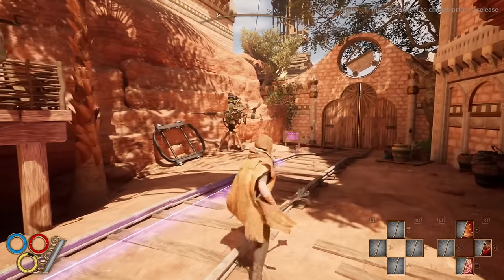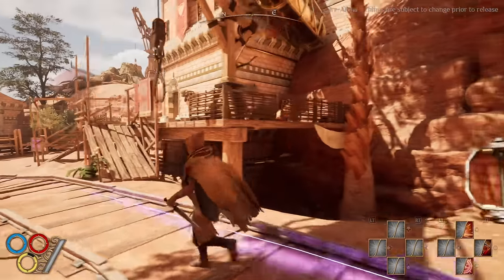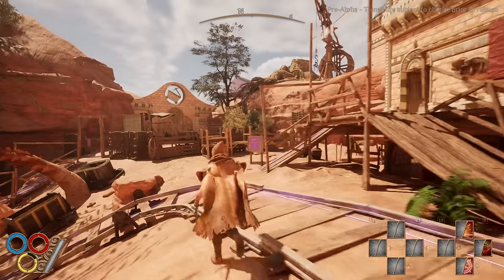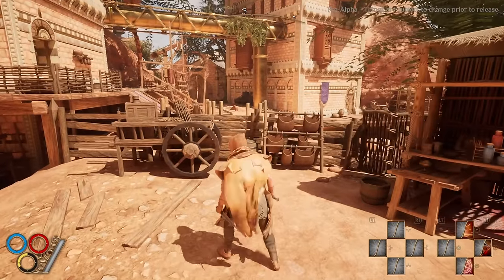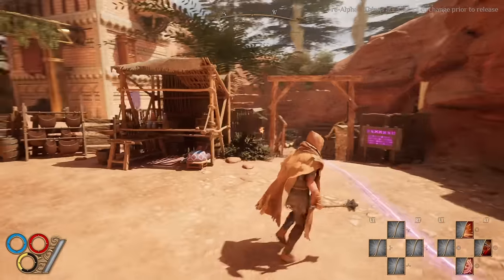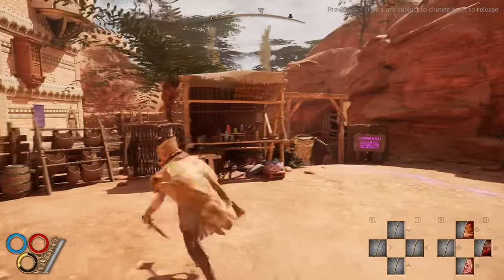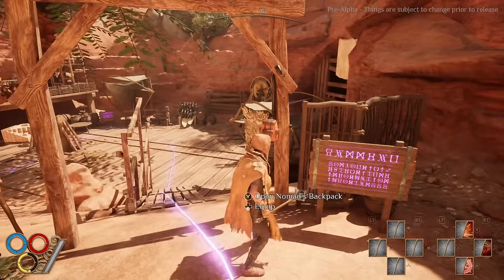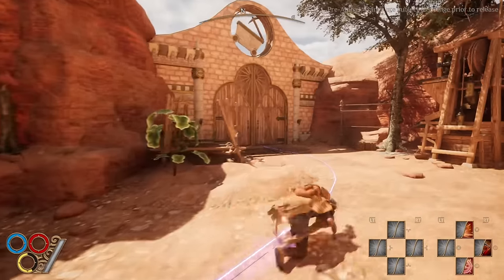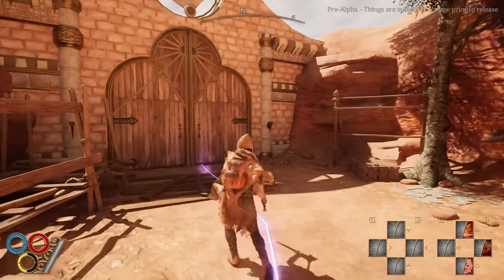Another big change is the way that dodging works. Pressing dodge will do a short-range step dodge, and double-tapping the roll button will have you do a more traditional dodge roll. Both of these dodges have iframes, but they're useful for different reasons. The light dodge doesn't take up much stamina and you can use it to stay close to your enemy, and you can step dodge freely even when carrying your backpack.